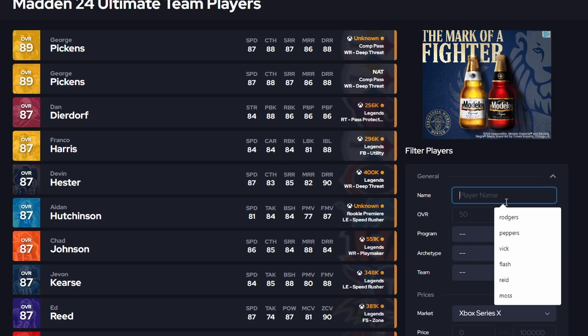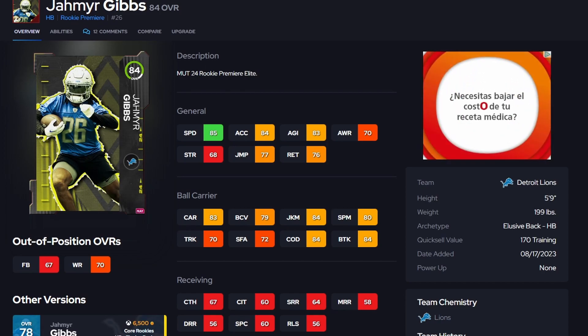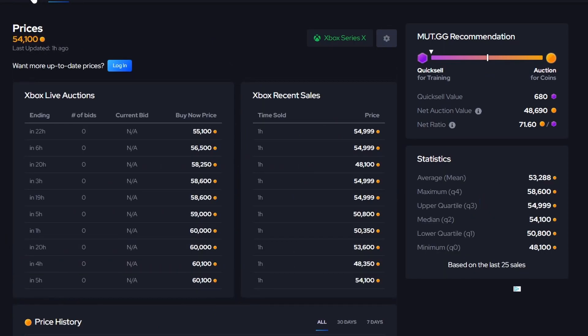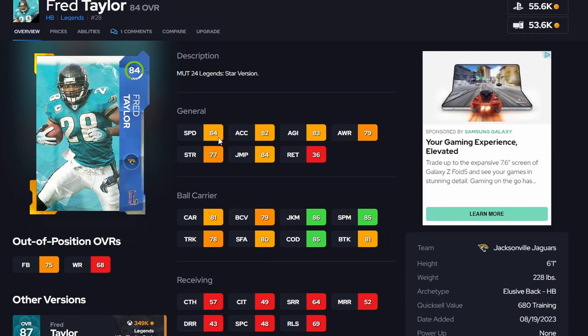For halfbacks, if you have your rookie premieres you got DeAndre Swift for free, and this rookie premiere halfback looks really good too with 85 speed — that's why I like him over Bijan Robinson. Bijan has 84 speed, 84 COD, 84 break tackle, decent spin and juke, and 83 carrying — still a good card. I played some players who had the rookie premiere back and he was running rampant. If you didn't get the rookie premiere, pick up 84 Fred Taylor — already at 54K and dropping. He's got 84 speed, 86 juke move, 85 COD, and 85 spin move. Really solid for 50K.